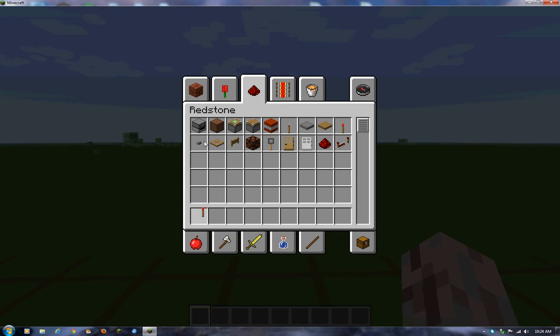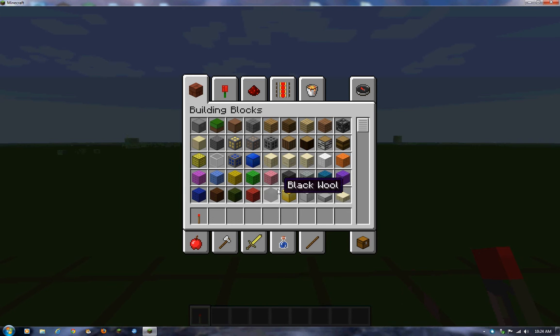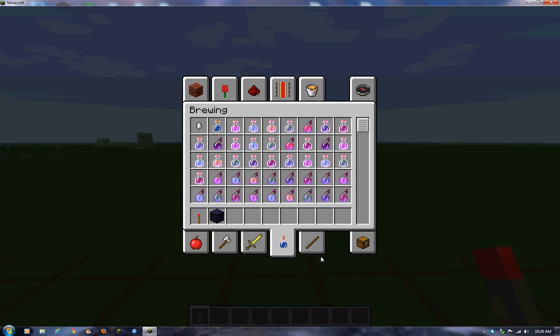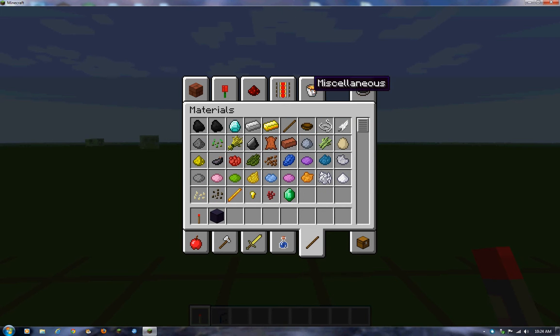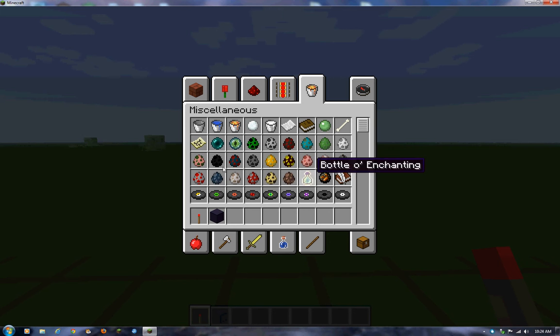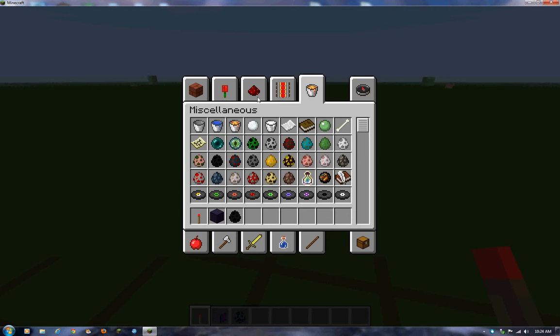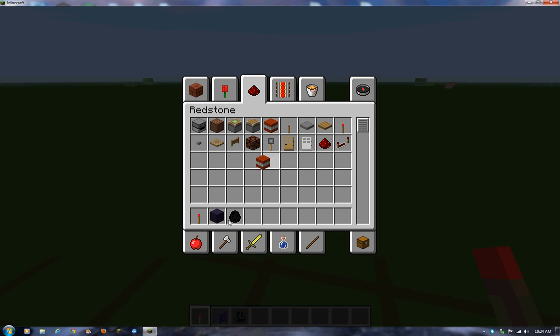What you need is redstone torches, some obsidian, and you'll only be able to do this in creative, or have cheats on, or a mod or something, because you need a spawn egg. Oh, I forgot the secret ingredient: D&D.